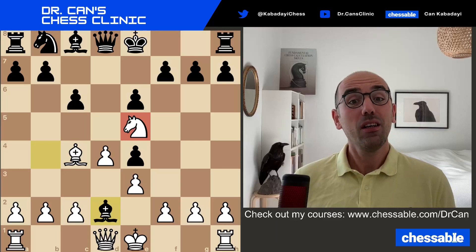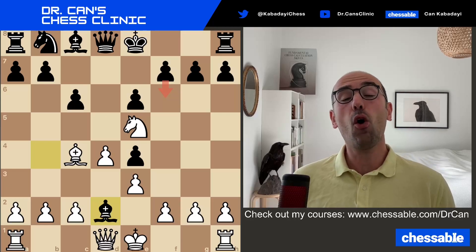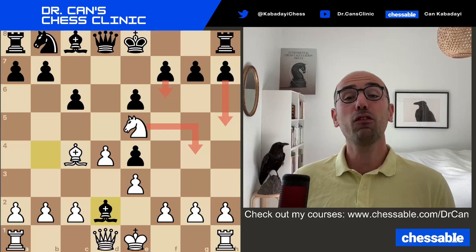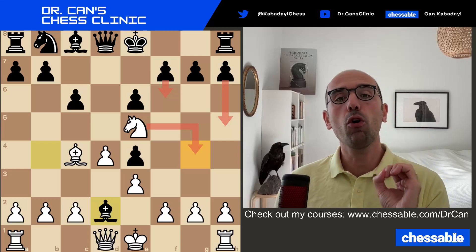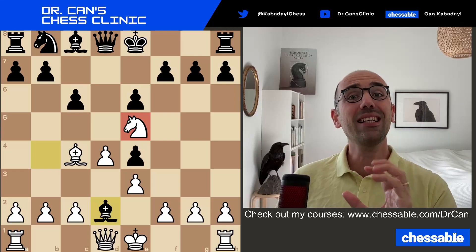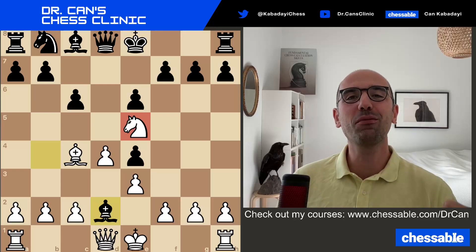What if I told you that this knight is on the verge of getting trapped in this position? If black goes f6, knight g4 is the only retreat. But then they will go h5 and your knight will be trapped on g4. Danger signs. Strong players see this knight as a trappable piece early on. Thus, they tweak their moves to stop that piece from getting trapped.